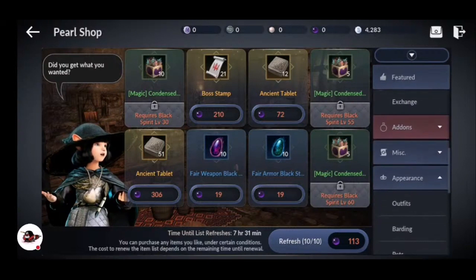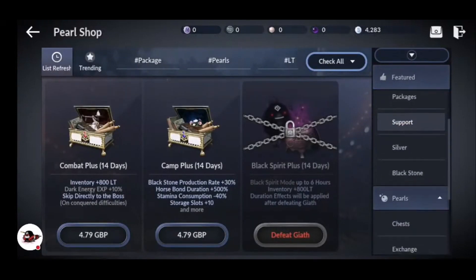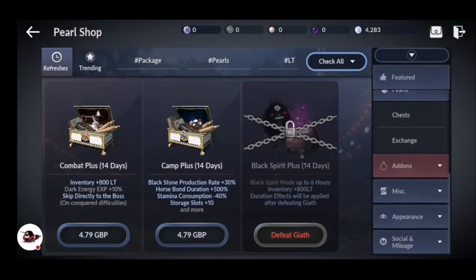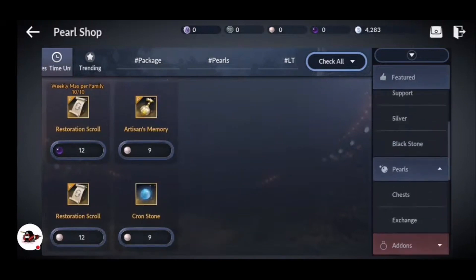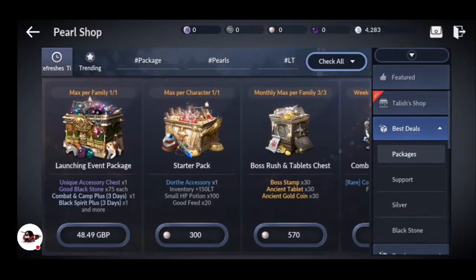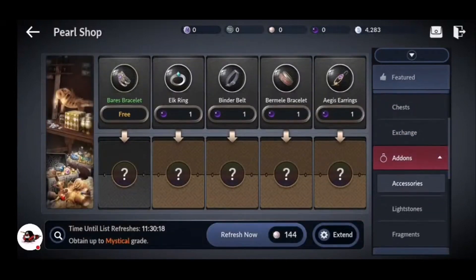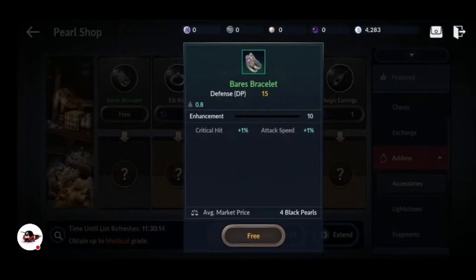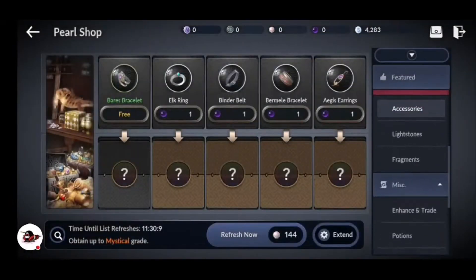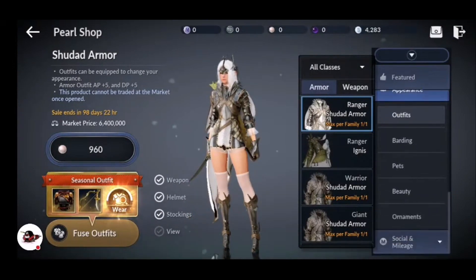This will be considered pay to win, and it undeniably is. However, if you're somebody that can restrain yourself and isn't bothered about spending on a game, and can appreciate the multiple layers this game brings to the table, it might not be as much of a turn off as it may seem. There are also cheaper combat packs — the Combat Plus, Camp Plus, and Black Spirit Plus — which are reasonably priced and act sort of like a pseudo-subscription, very similar to the value pack on other platforms. You can also get silver and black stones consistently through the smaller subscriptions, though be careful because these things add up very quickly.